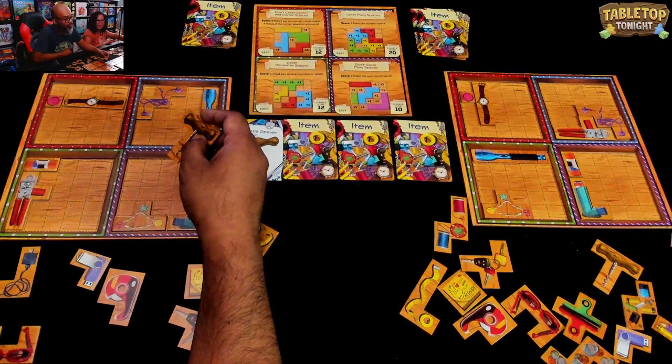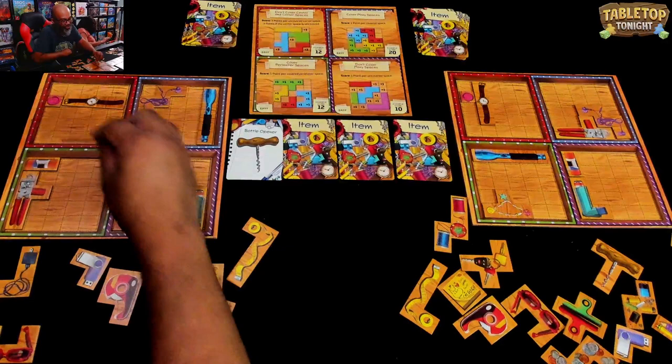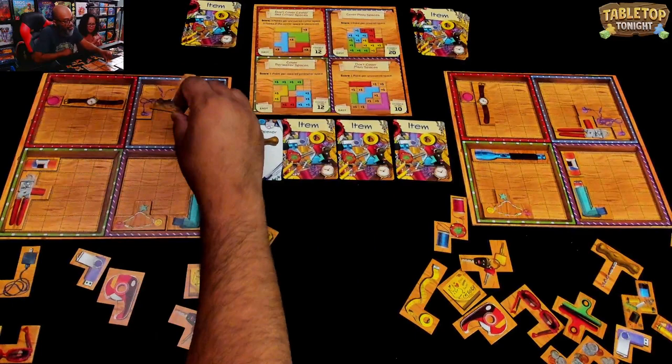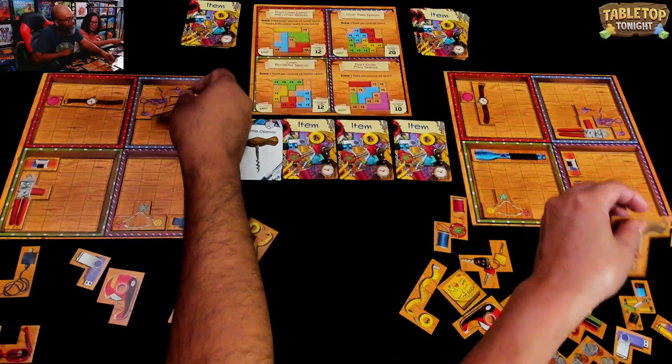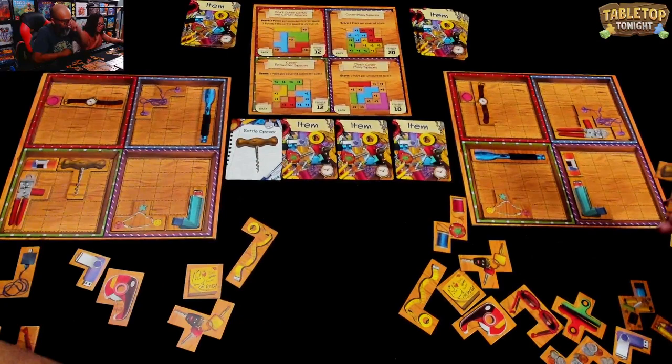Okay, that's the one that looks like a T. I'm trying to get treats to Meeple but Mookie's too fast. Bottle opener — is that a wine bottle opener? Yeah. Because I think of a bottle opener as like the flat thing. Yep. I think I can use this for perimeter... or it can cover many spaces.